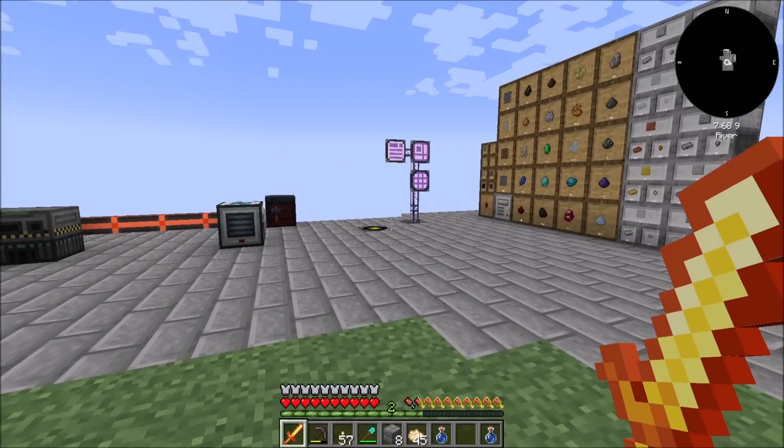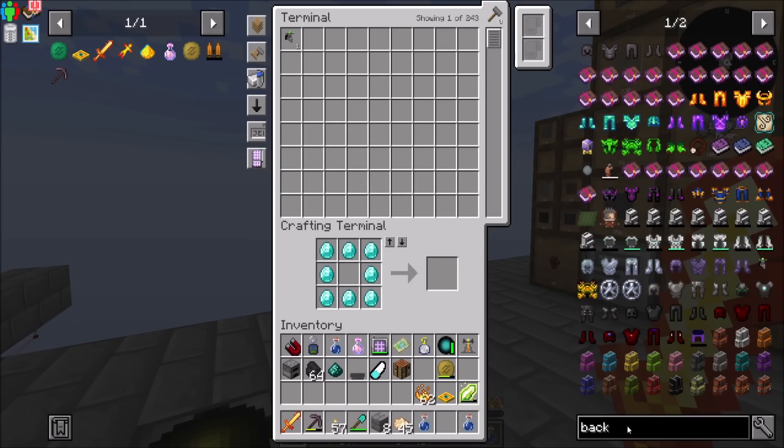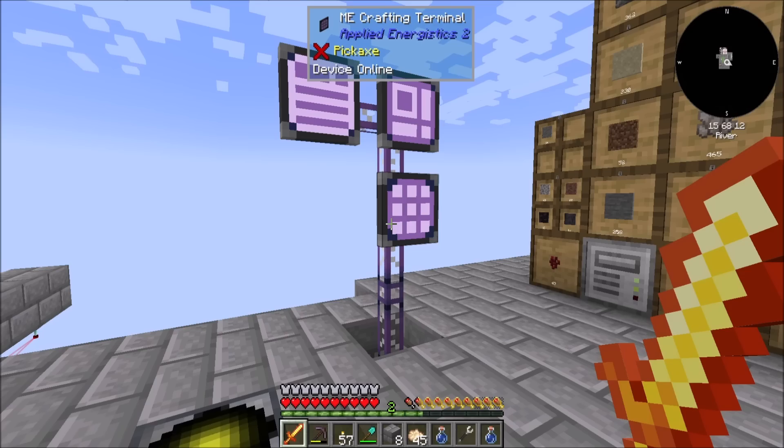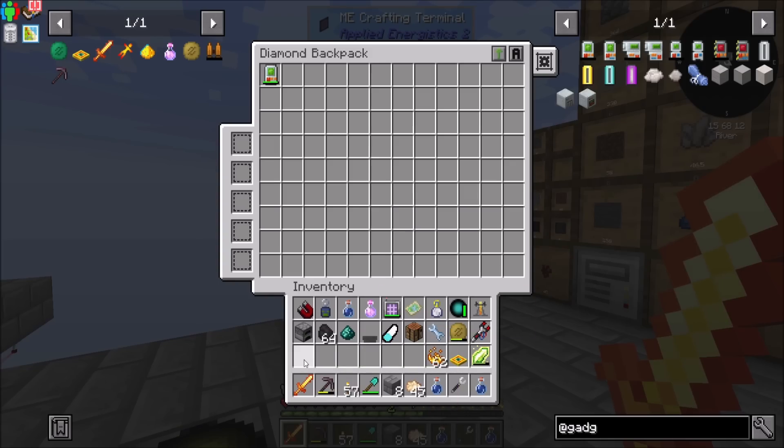So now I can start storing my wrenches and my gadgets in the backpack. And now we're starting to get somewhere, right? So now we've got resources to hold. Awesome.